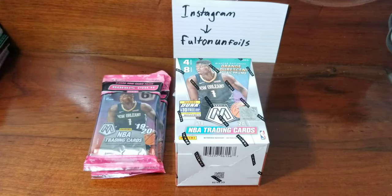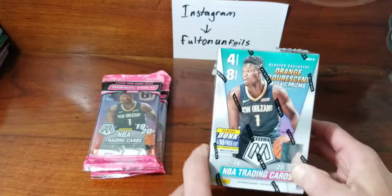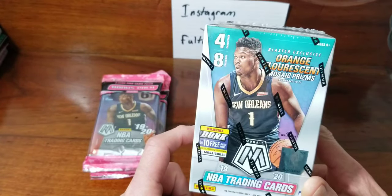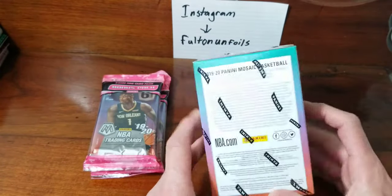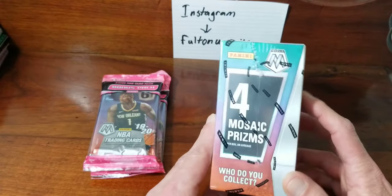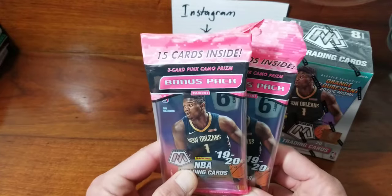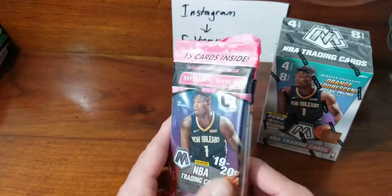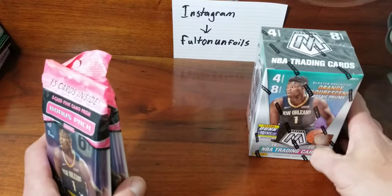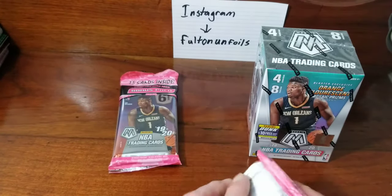What's up everybody, we're back with more Mosaic. We got one blaster left so we're gonna rip that open. Blasters have eight packs, four cards per pack, further scripts, rookie scripts, four Mosaic prisms on average for a box. Then we got two more of the cello packs — three pink camo and two six-card packs. Haven't had very good luck with these so far, but hopefully the luck changes.